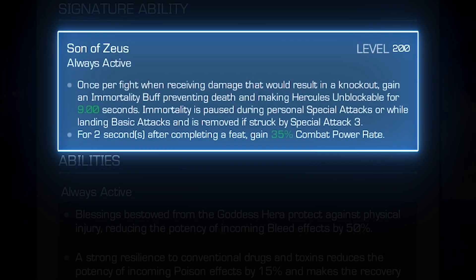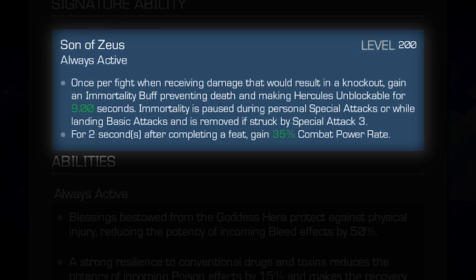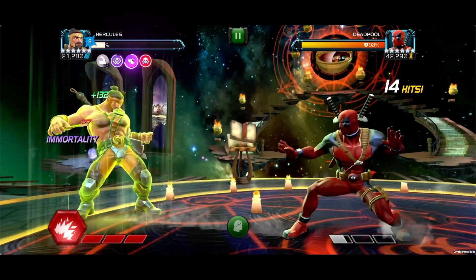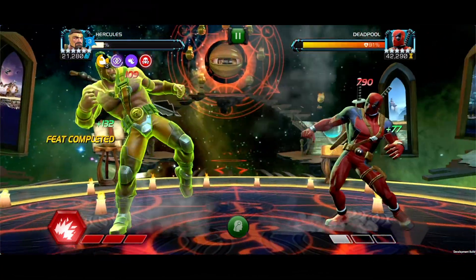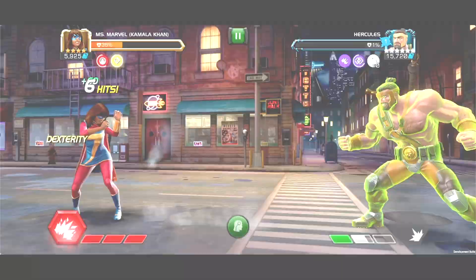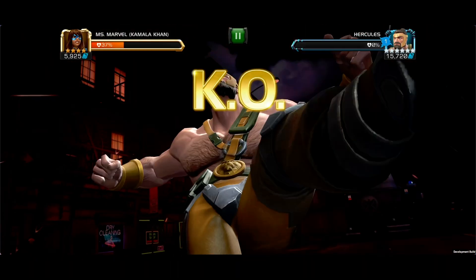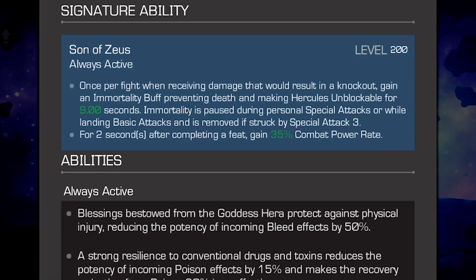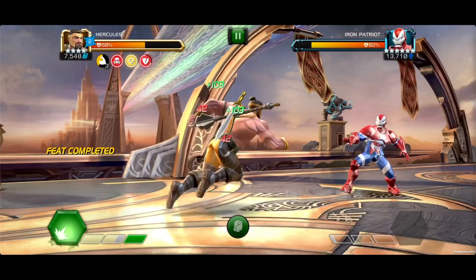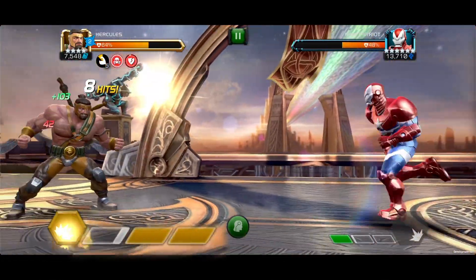When awakened, Hercules gains the always-active Son of Zeus. Once per fight, when receiving damage that would result in a knockout, gain an immortality buff preventing death and making Hercules unblockable for up to nine seconds. Immortality is punished during personal special attacks or while landing basic attacks, and is removed if struck by an opponent's Special 3. Also, for two seconds after completing a feat, Hercules gains up to 35% combat power rate, which can give you some easy access to your specials if you can master stacking his strength.